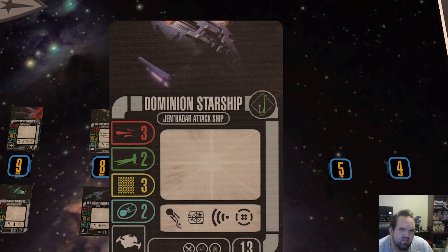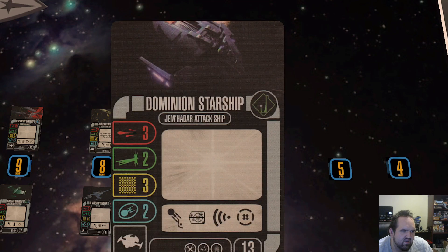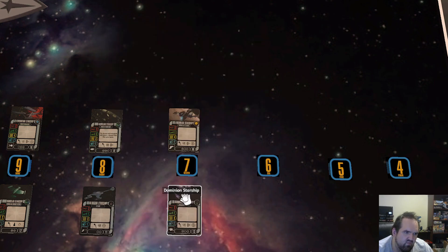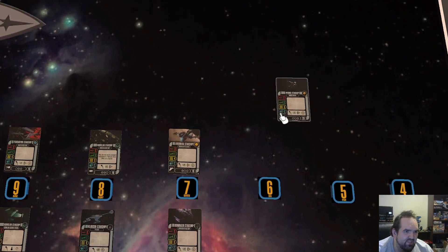Kind of on the other side of that fence is the Jem'Hadar Attack Ship — maybe just because I hate seeing these things in Alliance. They swarm very well. At 13 points with three/two/three/two stats and a nice assortment of upgrade slots, they work well with some of the named Jem'Hadar Attack Ships that offer bonuses to their brethren. They don't look so scary on paper, but once you get into one of those Alliance missions and they tear you up, you get some new respect for them.